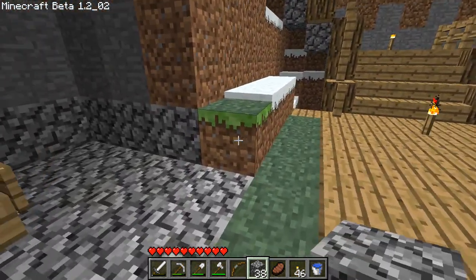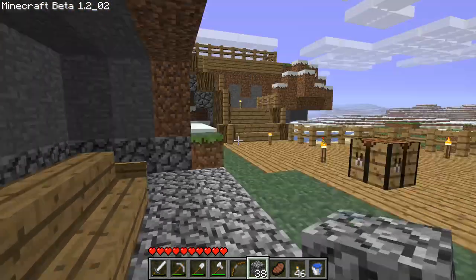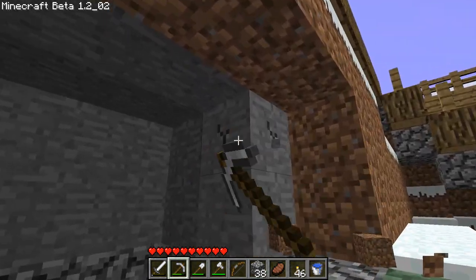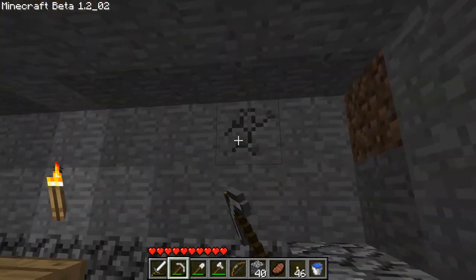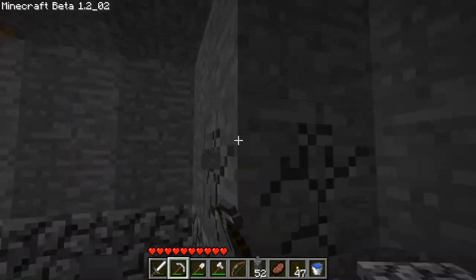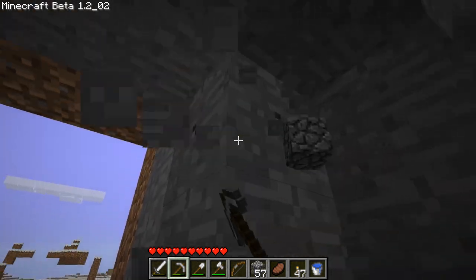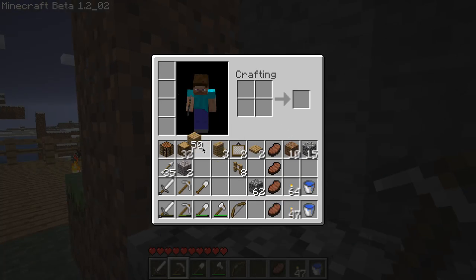I'm not sure what I want to do over here, but I know I want these two blocks to be cobblestone, so I'll leave them like that for now. I'm going to make this into wood. I might make the ceiling into stone slabs — the smooth stone ones — but I don't know yet. For now I'm just going to make this into planks.